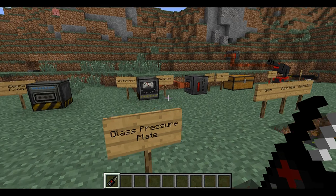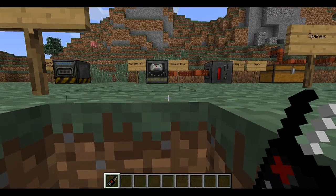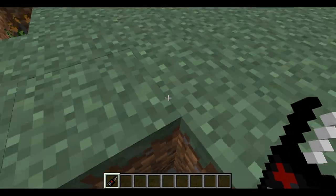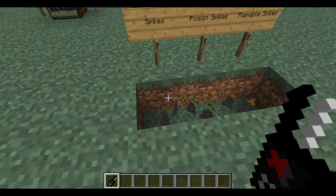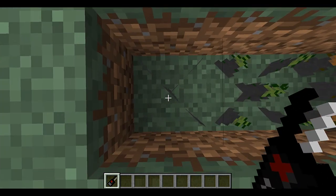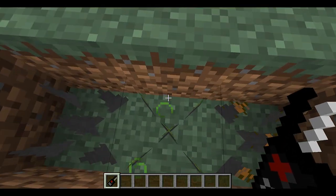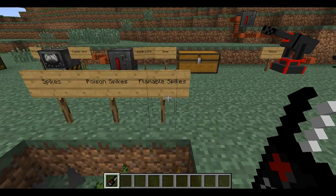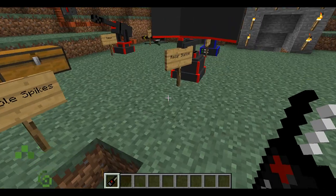We also have the glass pressure plate, which is basically just an invisible pressure plate so nobody else can see it. The only way to see it is with a slab like this. Here's the spikes, which are like a form of cactus you put in the ground — you'll get hurt if you step on them. There are also poison spikes, which will poison you, and flammable spikes, which will set you on fire.